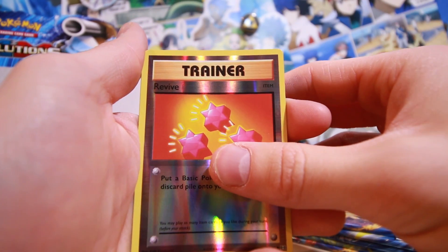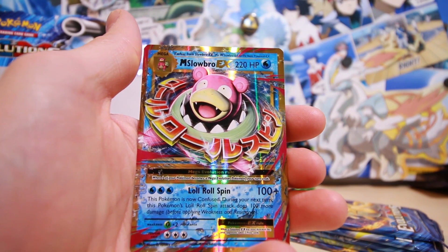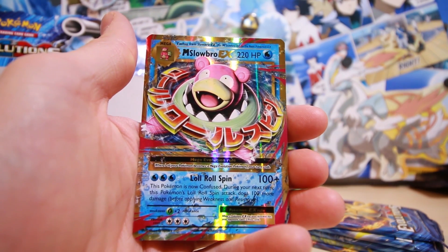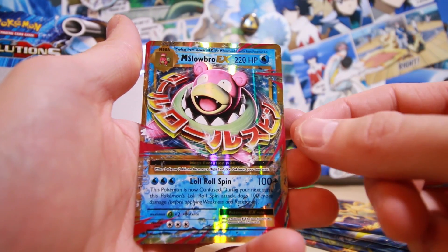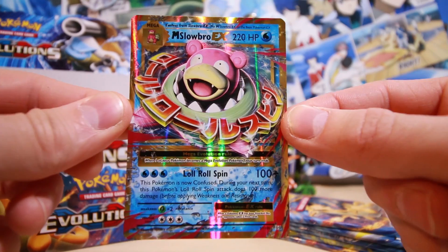So let's see what's behind this Revive — we've got a... oh man, we've got a Mega Slowbro EX! That's insane that we pulled a Slowbro EX and right after a Mega Slowbro EX. That is a super cool looking card, spinning like a top there — super super cool. Put them right in the back there.